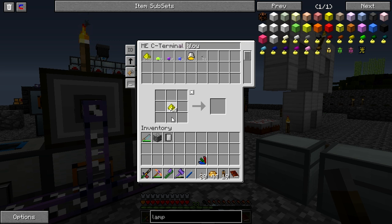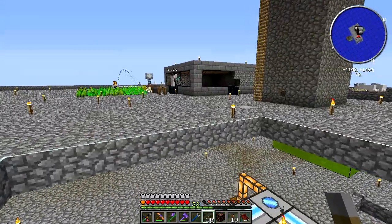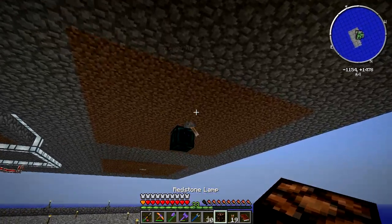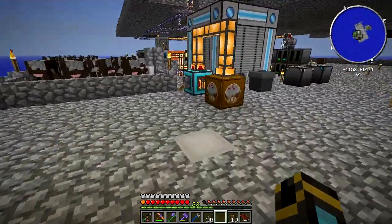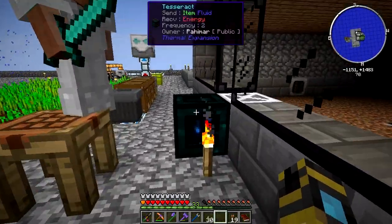I think so. I'm going to break a couple pieces of glass and pick up one of your grinders. By the way, your mob essence — sending items, sending fluid, frequency 2. This mob essence isn't emptying out of these things. Maybe they don't auto-eject the mob essence. Is it because it's on the back as opposed to underneath?